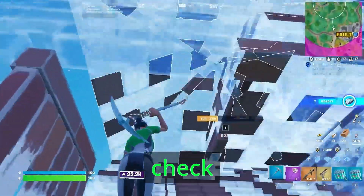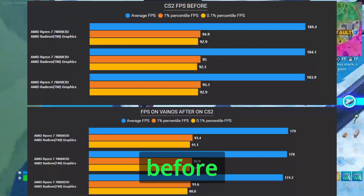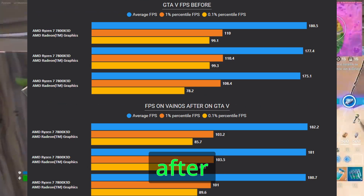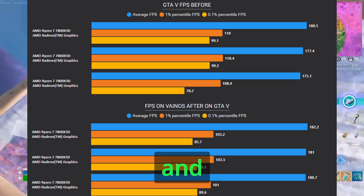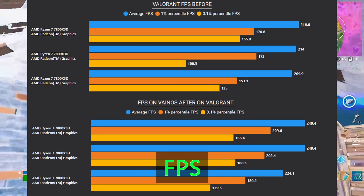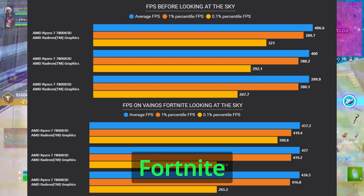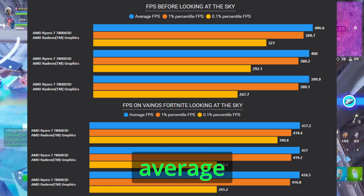Now let's check the latency and FPS side by side and compare them. Here is the FPS before and after on CS2 — I don't know why but I lost FPS with Vain OS. Here is the FPS before and after on GTA 5 — my 1% lows and 0.1% lows were better before. Here is the FPS before and after on Valorant. Here is the FPS before and after on Fortnite — my 0.1% lows were better before, but my average is better on Vain OS.